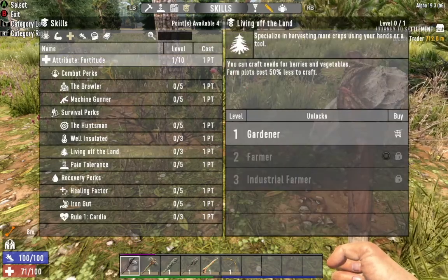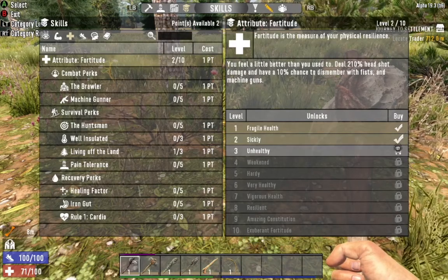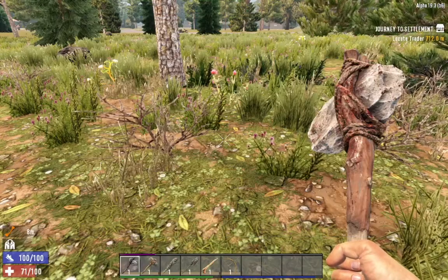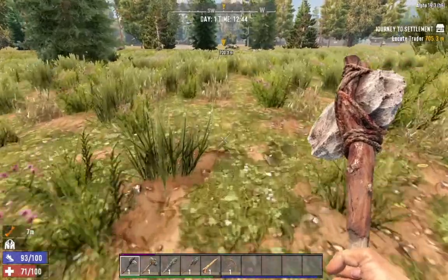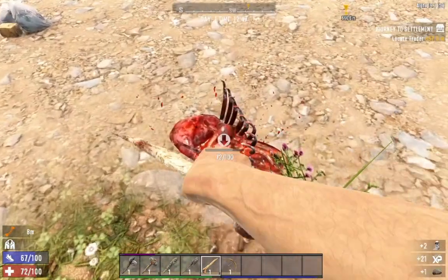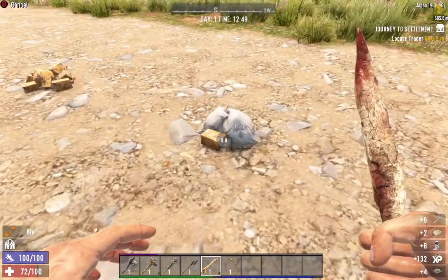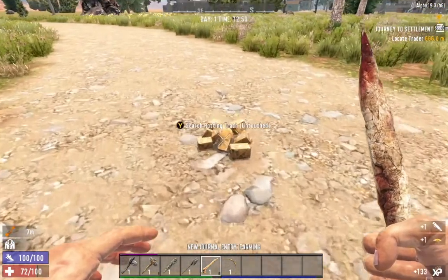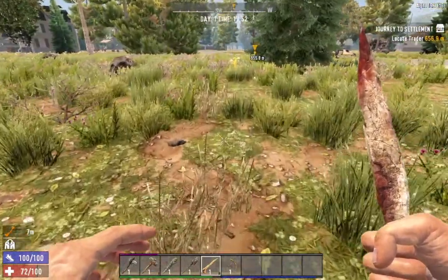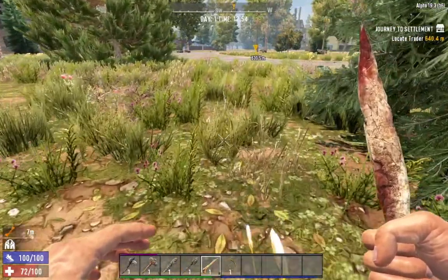I'm going to go ahead and put my points in here — Gardener. I'm going to level my Fortitude up as high as I can get because I definitely want to get my farming up. That's going to be the first thing I focus on so I can start building my farm plots. Food is a very valuable resource in this game. You don't have to have quite as many farm plots as a single player, but whenever you're playing with a large group, that corn is definitely coming in handy. You've got to get that farming under control rather fast because there's a lot of people starving to death and everybody's walking and consuming a lot of calories.